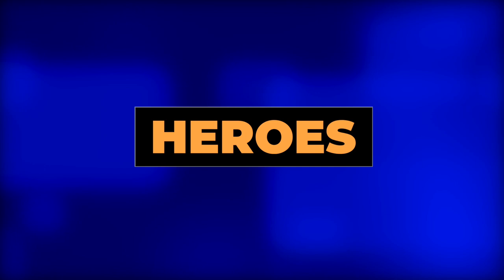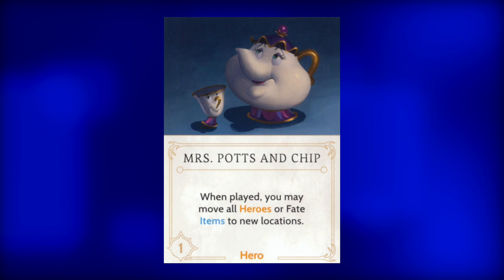That's it for Gaston's villain deck. Now on to his fate deck. Let's start with the heroes. First up, Mrs. Potts and Chip. This one-strength tea set may let the Fater move any and all heroes or fate items to a new location. Not the best fate card by any stretch, but if there are heroes about to be squashed by allies, she can move them out of harm's way. Remember, Gaston cannot move his allies around the realm very easily.